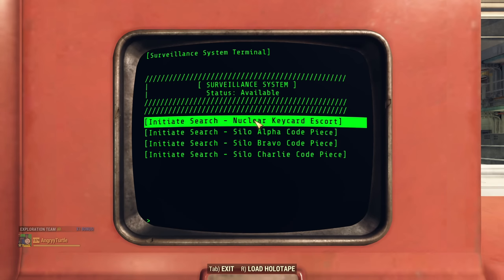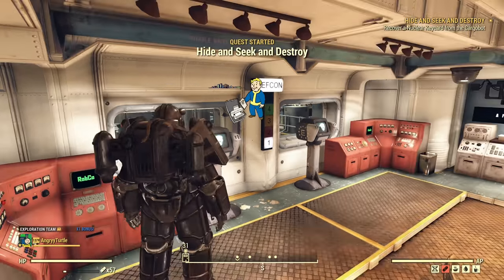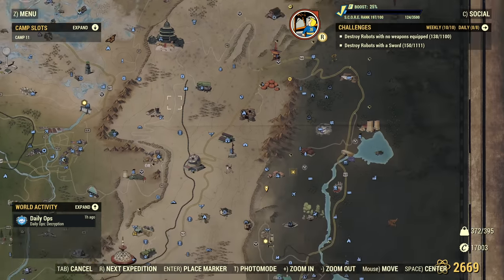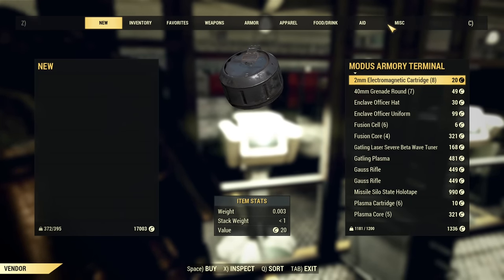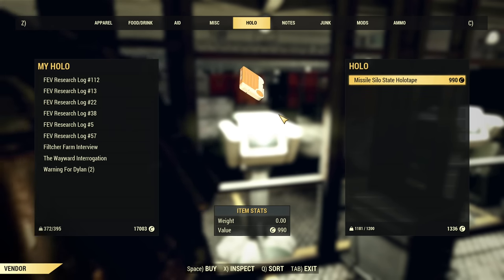If you initialize the search for a nuclear keycard escort, a side quest will pop up showing you where the cargo bot is on the map. That dot will be moving around the map, so there's a lot of chasing if you don't have a nuclear keycard. Luckily, player vendors quite often sell those nuclear keycards relatively cheap. If you go towards the armory and don't have the Missile Silo State Holotape, you can purchase it there under the holotape category. After you buy it once, you have it forever — so that's a good investment.